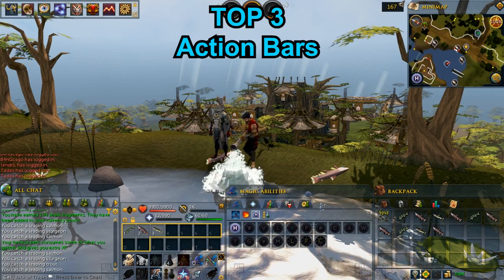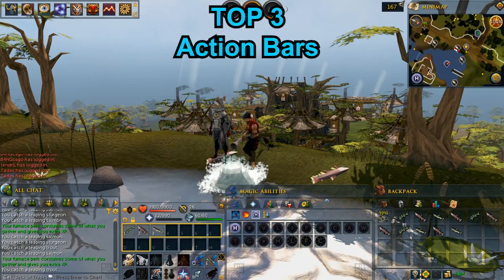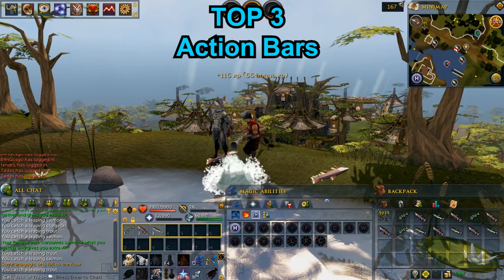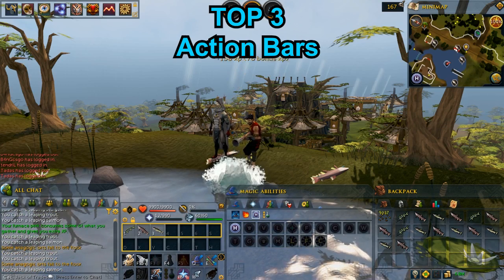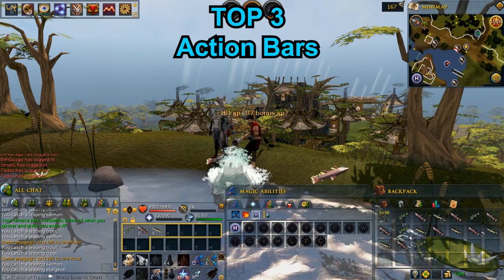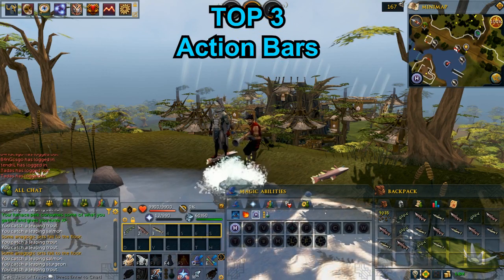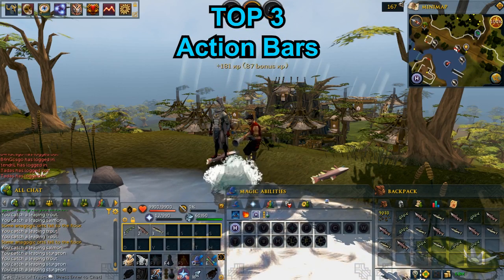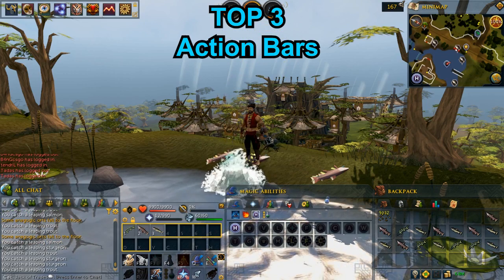Tip 3: Action bars. Action bars are really amazing for dropping items on the ground by pressing only one key on the keyboard. I will use barbarian fishing as an example. I'm fishing and I have put my caught fish into action slots one, two, and three. So when I have a full inventory of fish, I can just press one, two, three and drop all the fish on the ground. Simple and really efficient. Dropping the fish doesn't stop your fishing, so no XP waste at all.